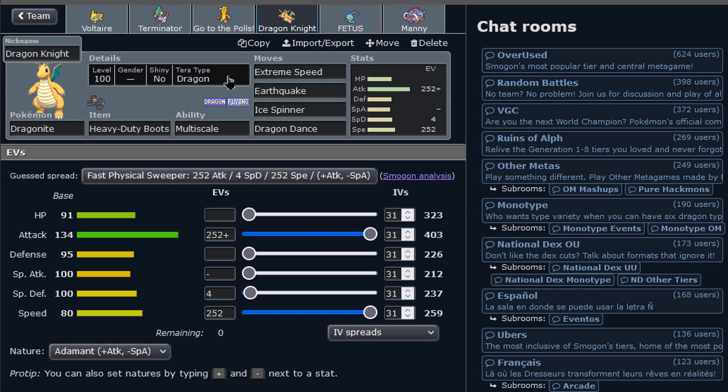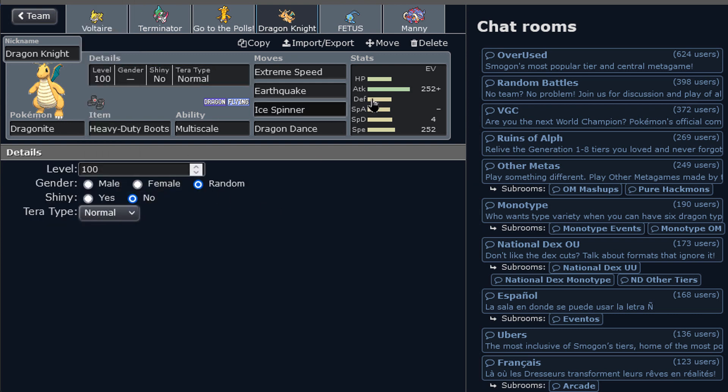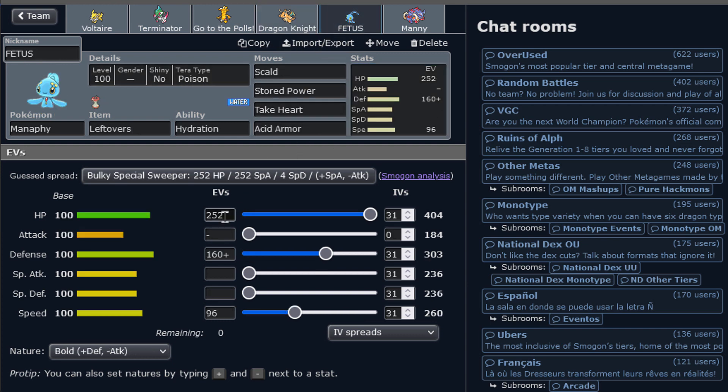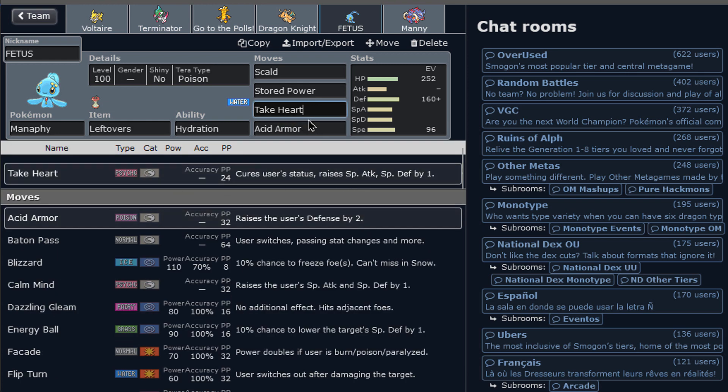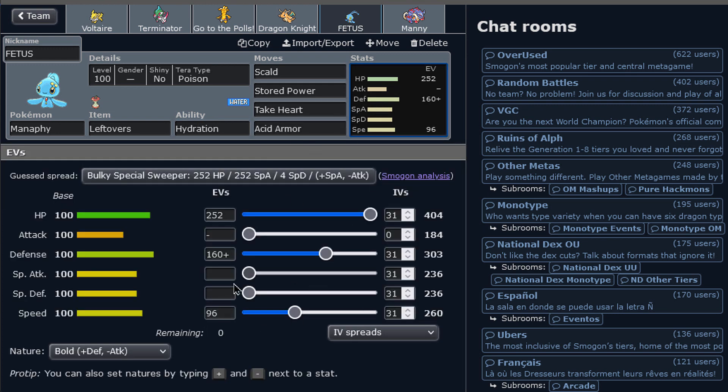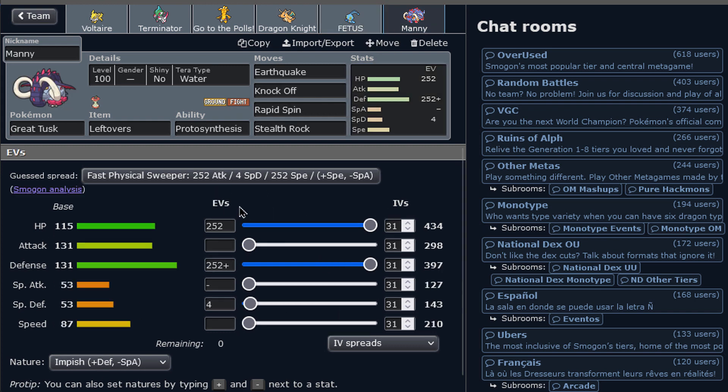Dragon Dance Dragonite with Heavy Duty Boots, Tera Normal — I always forget the Teras, thank God I do these stream intros. Just the classic set: we set up, we transform to Tera Normal if possible, and Extreme Speed does a lot of damage. Dual Dancing Manaphy with the new moves — it cures status and then it's a Calm Mind. Very strong — a Calm Mind that cures your status, unbelievable. With Acid Armor, you can set up on several mons in the tier. And last but not least, hazard control of the team: Great Tusk, here to rapid spin away, set up hazards, and spread Knockoffs. Very nice. Today is the turn for Jolteon. Got Tera Water as well.